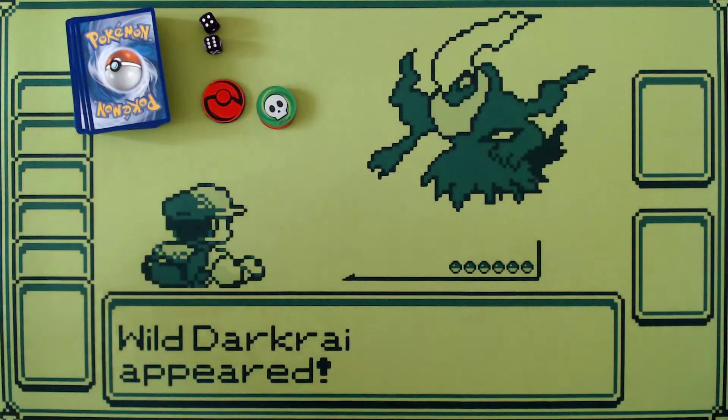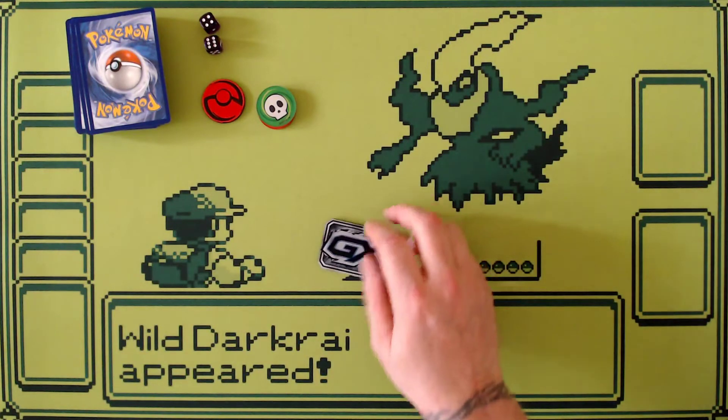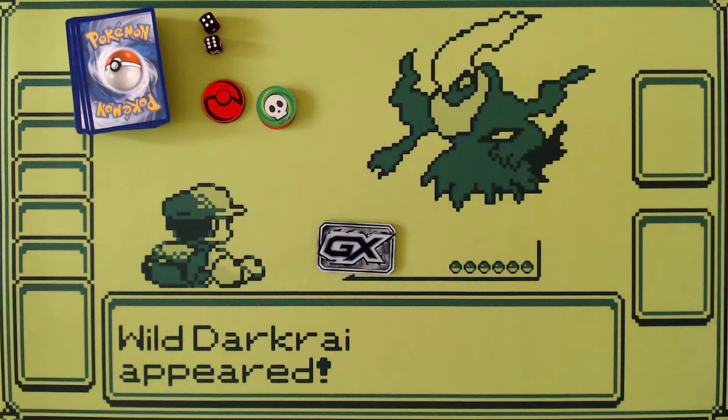The last thing you need is, if you are using GX Pokemon, you need a GX marker. A GX marker has GX on one side and not on the other, and you use this to signify when you've used your GX attack for the game.